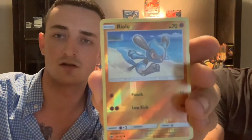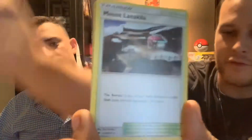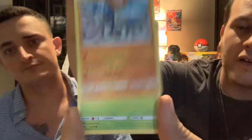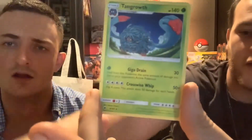First pack: reverse Riolu, and Turtonator non-holographic rare. Porygon, Oddish, Charmander, Merill, reverse Maria — and Tangrow non-holographic rare. Code card.